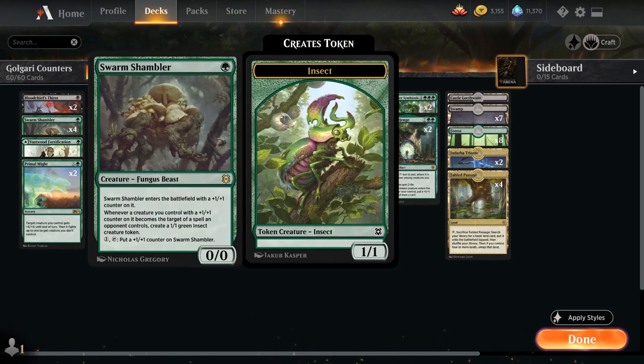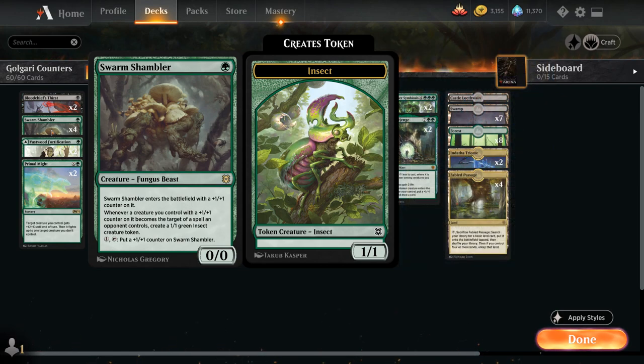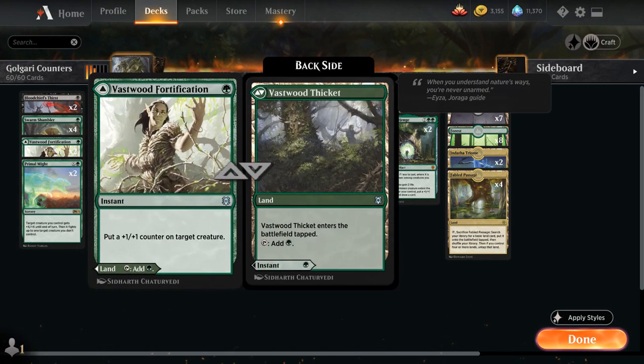We also have the full playset of Swarm Shambler — a 1-mana 0/0 that enters with a +1/+1 counter. We can pay 1 mana and tap it to add another counter, and whenever a creature we control with a +1/+1 counter is targeted by an opponent's spell, we make a 1/1 green insect token. Note it says spell and not ability — so removal like Skyclave Apparition won't trigger it. Swarm Shambler is still a great mana sink. We also have 2 copies of Vassals with Fortification — a 1-mana instant that puts a +1/+1 counter on a creature — and can be played as a tapped land instead, which gives nice flexibility.